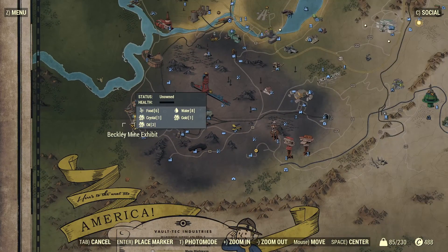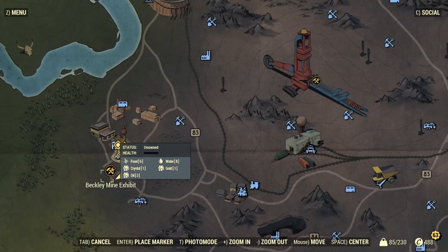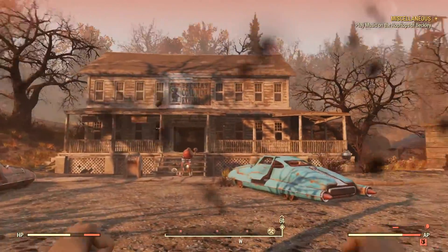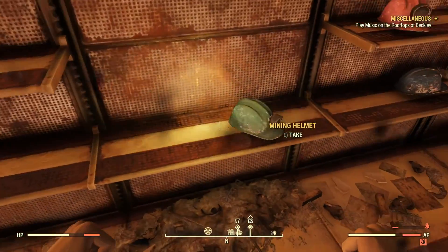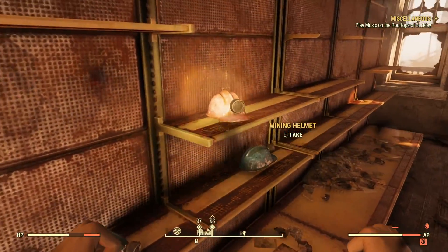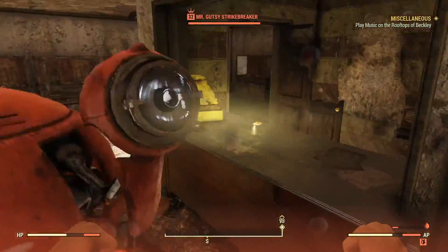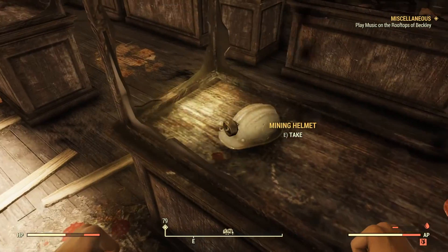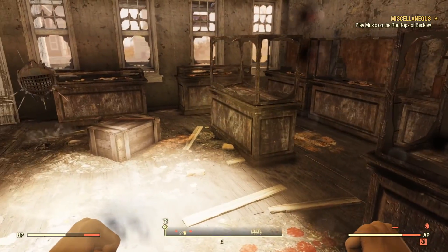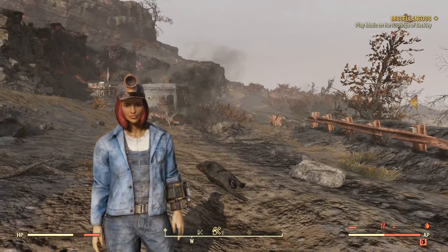For variations of the mining helmet, you're going to want to go to the Beckley Mine Exhibit, located in the Ash Heap — Vault 76 is up here for reference. Once you're at the Beckley Mine Exhibit, head inside the building, and on various shelves there will be different versions of the mining helmet. There's a light blue one, a pink one, a blue one, another pinkish or red one over here, and a grayish one. That's where you find the variations of the mining helmet.